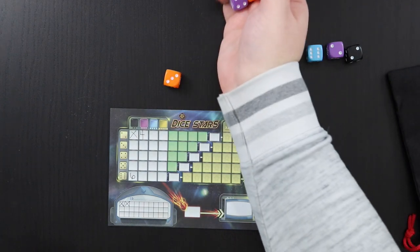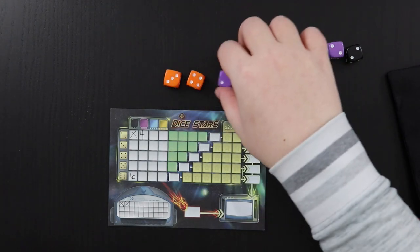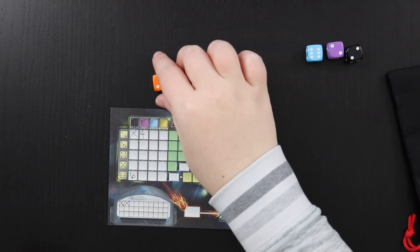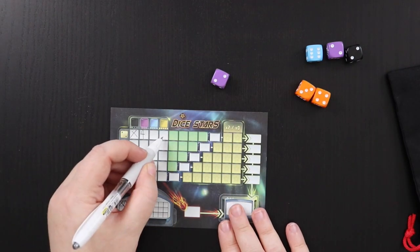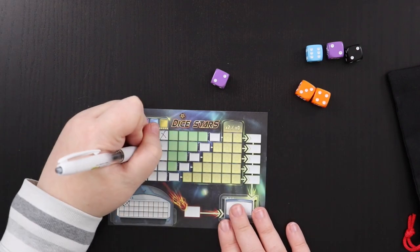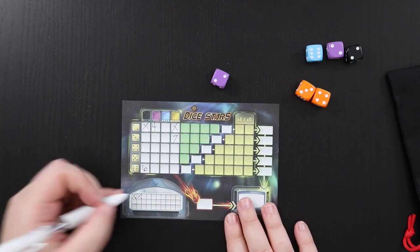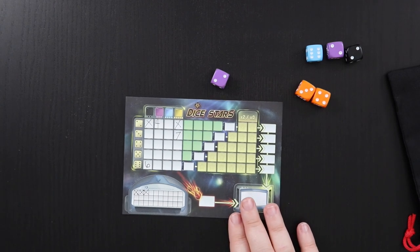Now we draw two dice — an orange and a purple. We got an orange four and a purple two. I'm going to grab these two oranges — this time I've taken them for their color. So I go to the gold column, put an X, and then put their pip total which is seven. We're under five, so I just put an X right here on the timer.